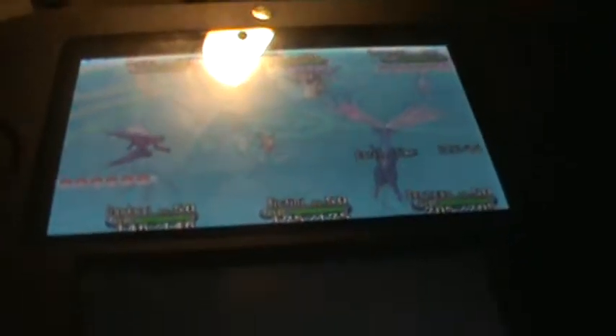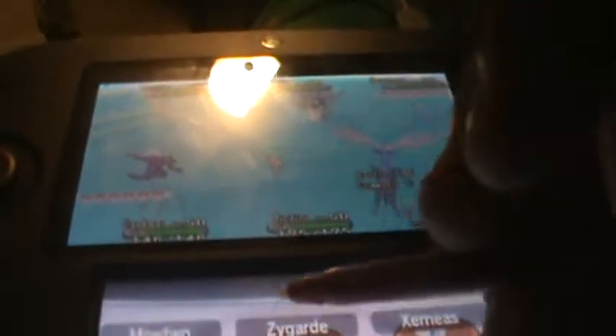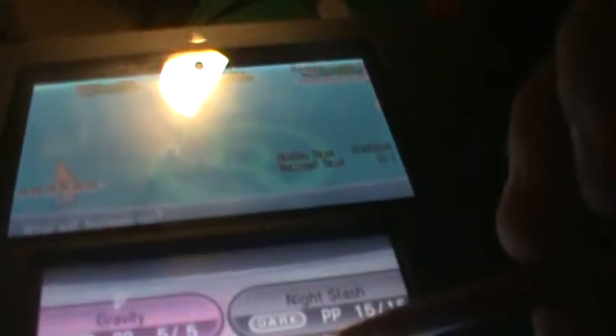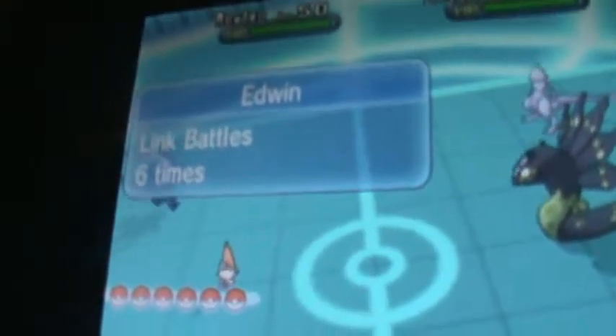In a minute I'm gonna Wonder Trade some Charmanders — it's hard to let go of them but I have a ton up for trade. We're gonna use Dark Krai on Zygarde, use Moonblast on Zygarde too — I want to take Zygarde out. I want to see if I can get shiny legendaries from Wonder Trading, because that's how I got Dark Krai.